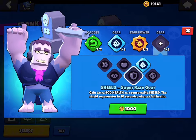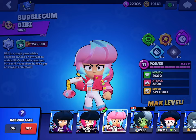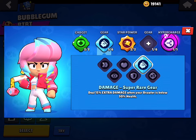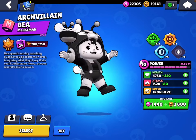Use either Speed, Shield, or Health gear. BB is my favorite brawler right now. For BB you want to use Vitamin Booster, Damage gear, Home Run, and probably Speed gear.